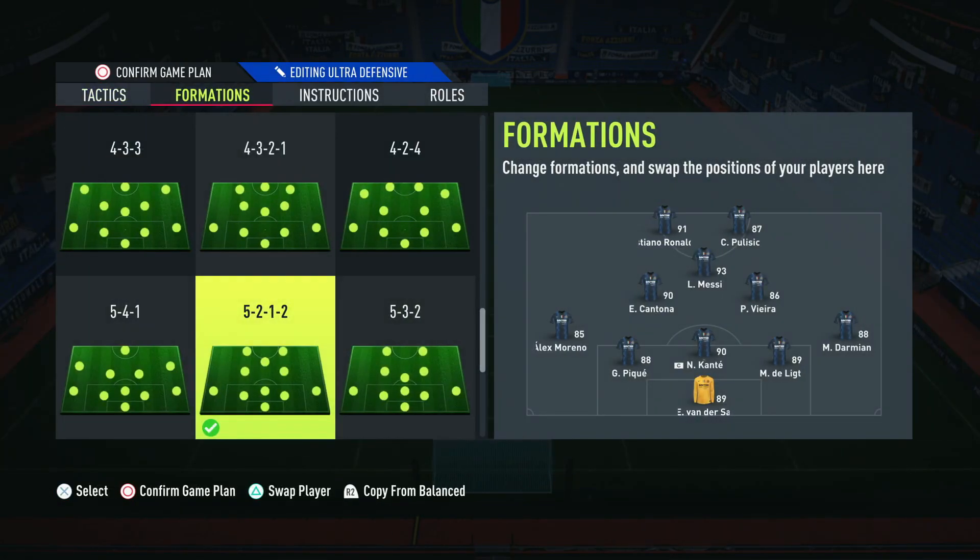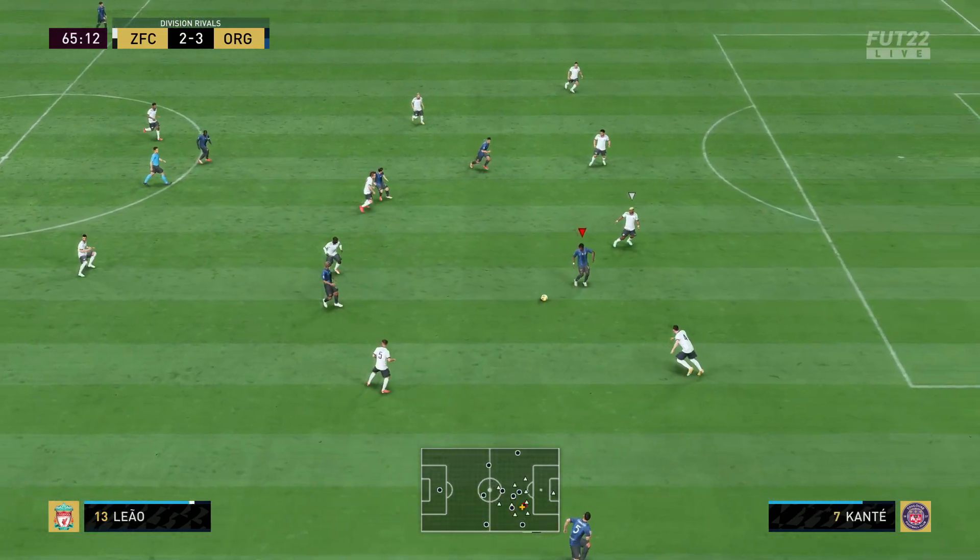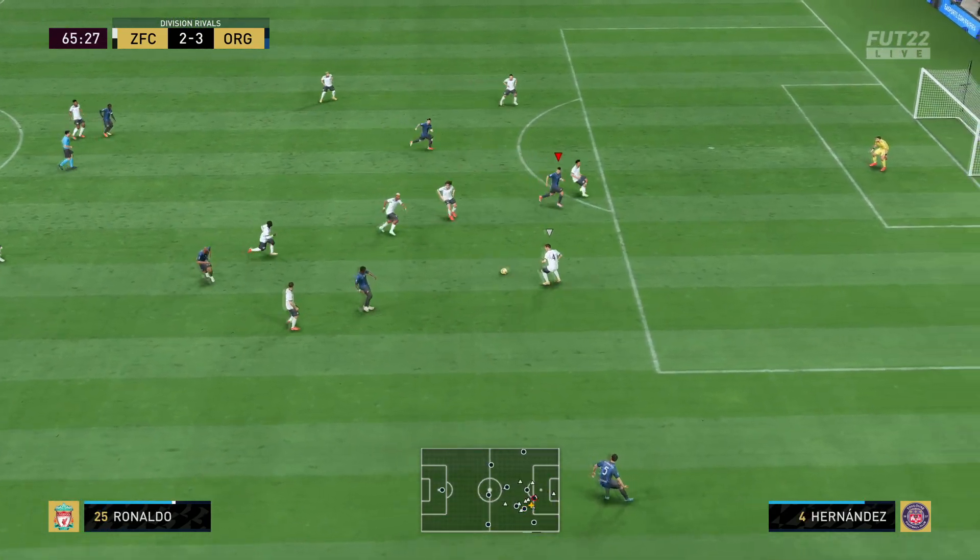Another formation I love is the 5212, and the free roam tactic works really well here too. Even with two strikers up front, Messi has been getting the most goals — in my last 10 games, Messi scored 17 goals compared to Ronaldo and Pulisic who both scored 12 each. Since this new patch and live tuning update, the free roam tactic just seems more effective.